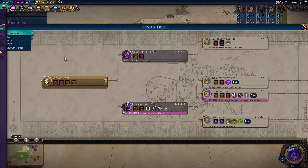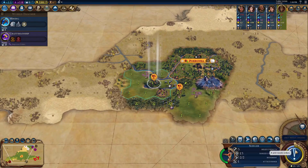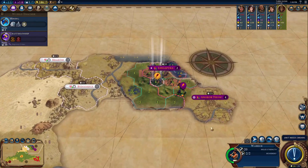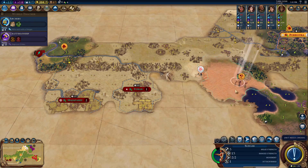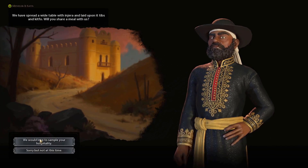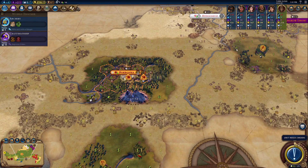Civic-wise, we're going to go Military Tradition into Political Philosophy — that is all we need. We'll get Military Tradition boosted right now, and we got our builder. Let's get some horse resources going — we're going to get another horse resource. We found another ancient ruin with the Slinger, which is absolutely perfect. And over here with the scout, we have met the last civilization: Menelik II, or the King of Top Hats, whatever one you like. We're going to go next turn and we get a second builder.